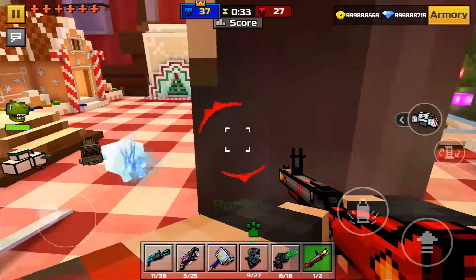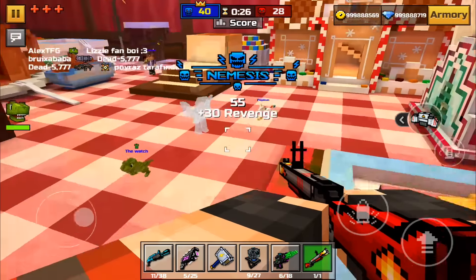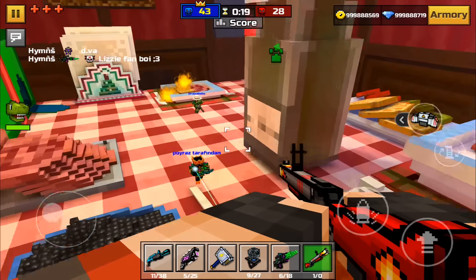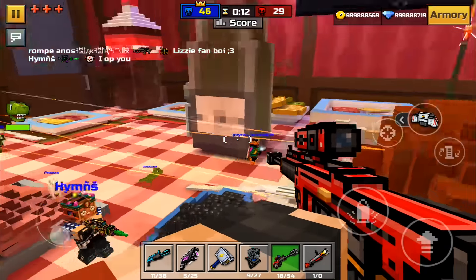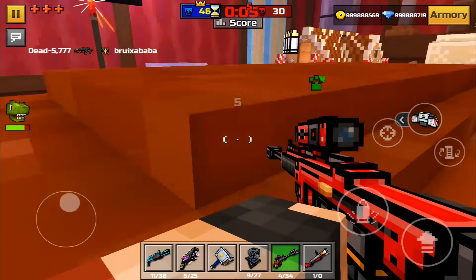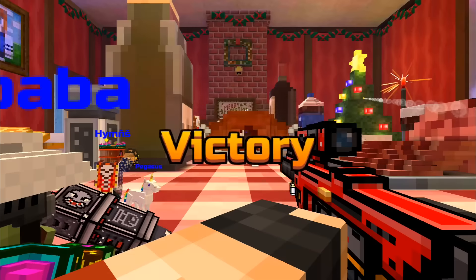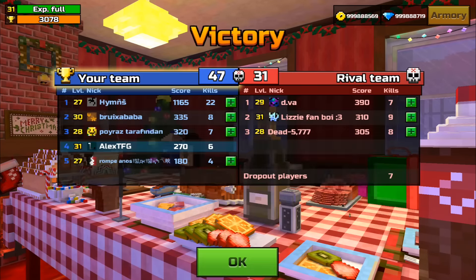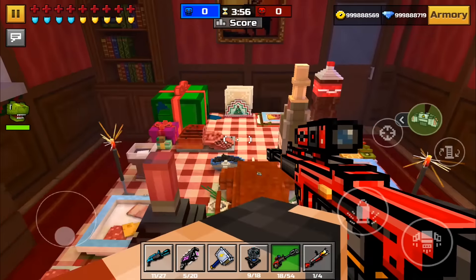I guess they decided to remove it, but I like Pixel Gun 3D because even if they remove a weapon you'll still have it if you owned it — that's cool. That's pretty much it for the Fire Starter. Now let's move on to number four, which is a semi-automatic sniper rifle. I think this is one of my favorites because I always liked it — it's automatic, and there aren't many automatic sniper rifles. Oh, we won that round!